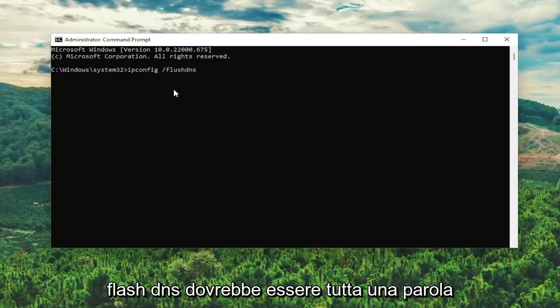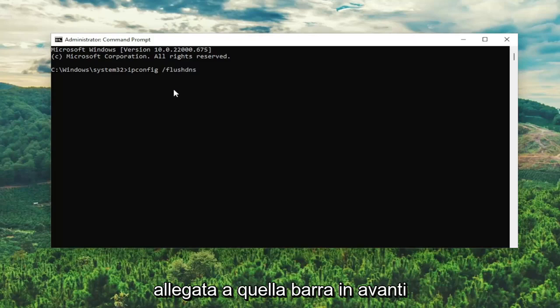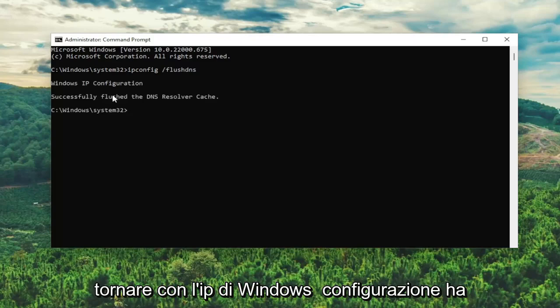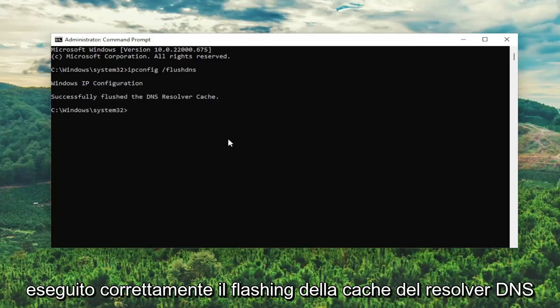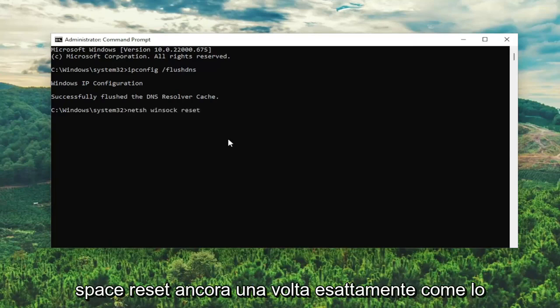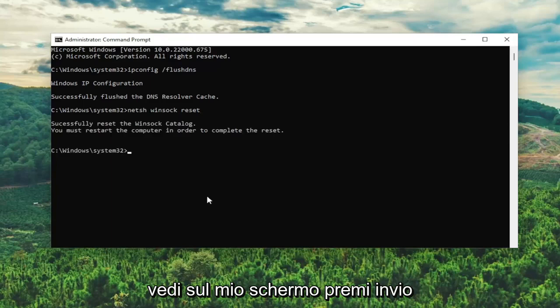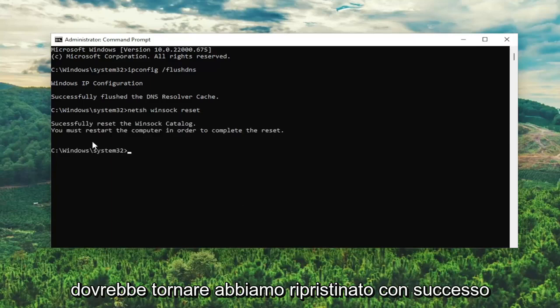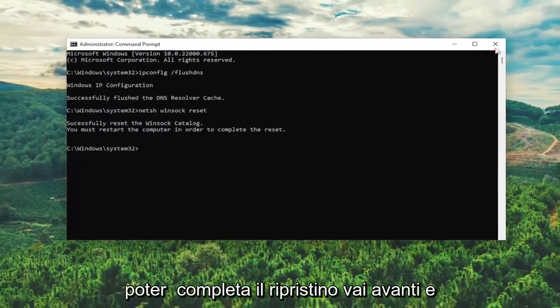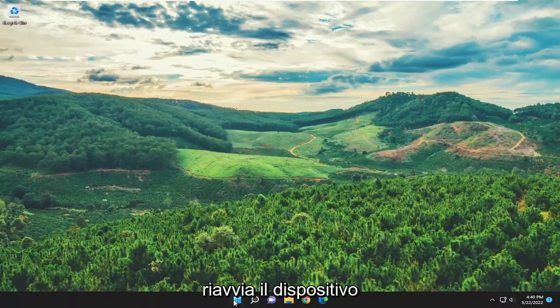Flush DNS should all be one word attached to that forward slash out front. Hit enter on the keyboard — it should come back with Windows IP configuration, successfully flushed the DNS resolver cache. Now type in netsh winsock reset, exactly how you see it on screen, hit enter, and it should come back with successfully reset the Winsock catalog. You must restart the computer in order to complete the reset. Go ahead and close out of here and then restart your device.